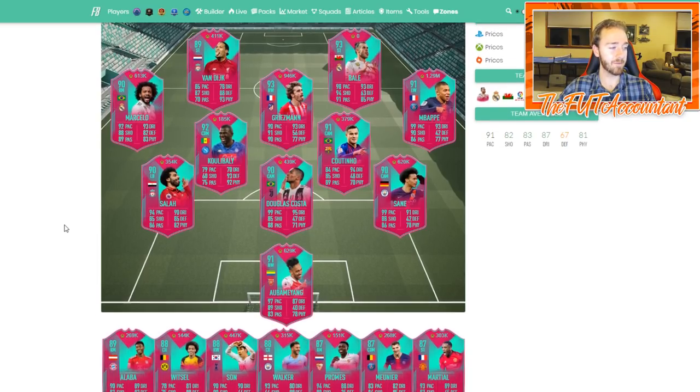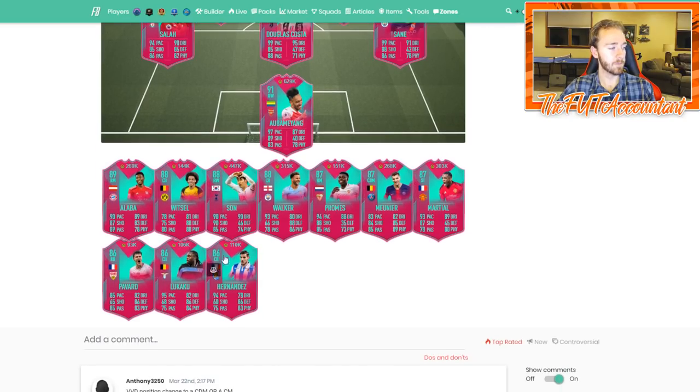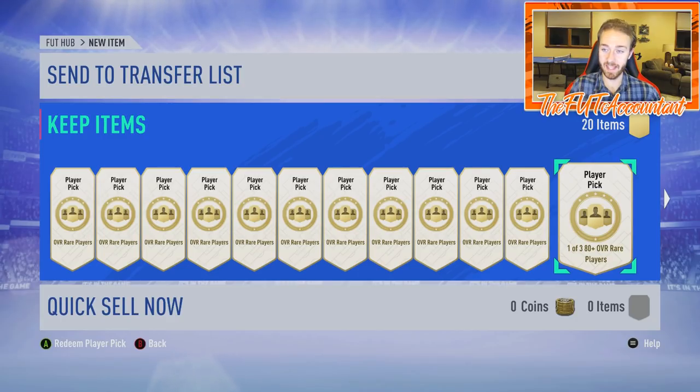A lot of the Foot Birthday cards have gone down in price today after another set of lightning rounds. Salas is down 50k, Walkers down to 315, Promis is down 20k. They're getting some supply and I think they'll go even lower with weekend league rewards coming up. I see these cards similar to Carnivals — they are popular and very meta, and position changes are going to make them cards that people want to use. Something to watch investment-wise, but I would just love to pack one.